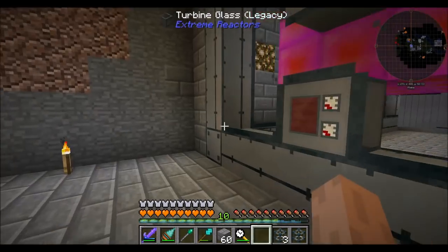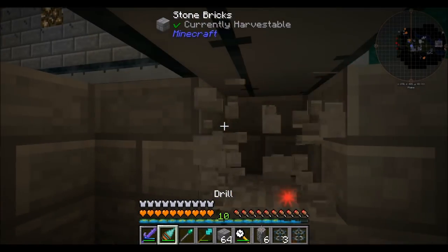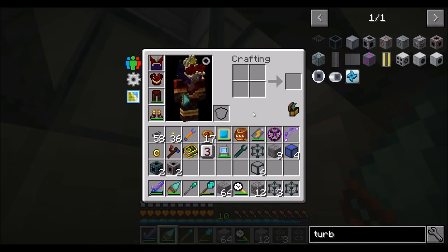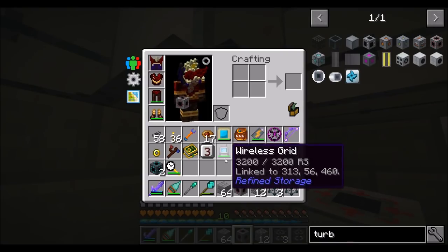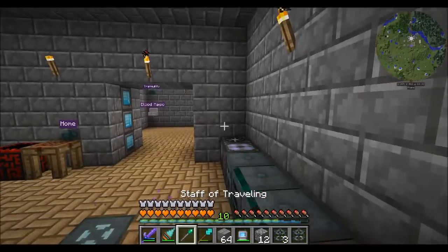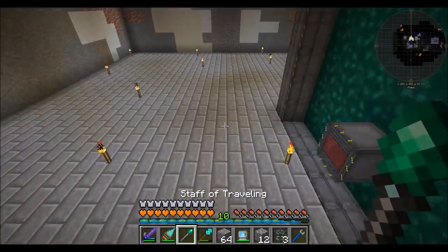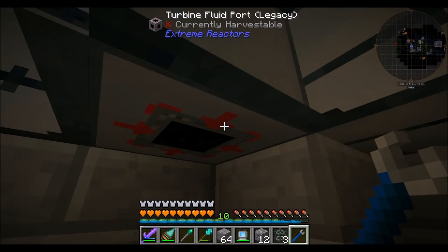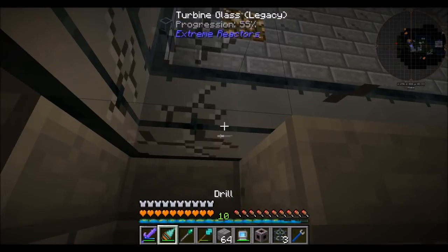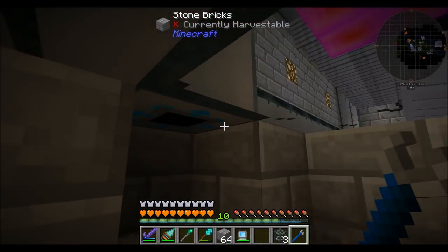So we need to pump in stuff and pump out other stuff — we have to pump in steam and pump out water. I'm going to pump in the steam right here, so for that we're going to need a turbine fluid port. I need to make a crescent hammer — I tested with the Ender I/O wrench and it didn't work. So now I have a crescent hammer, and this is how you toggle the port direction. So that's steam in, and that's water out — we're going to want two of these. One will be steam in, and one will be water out.